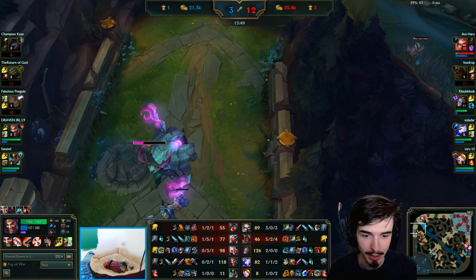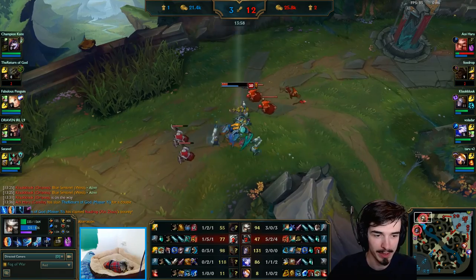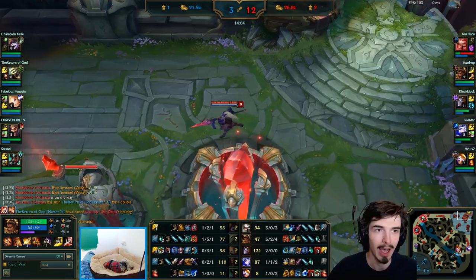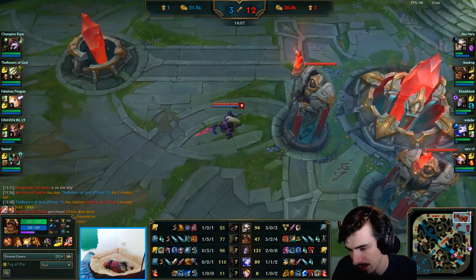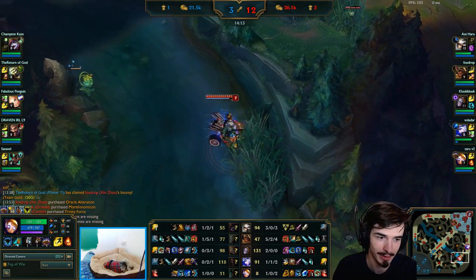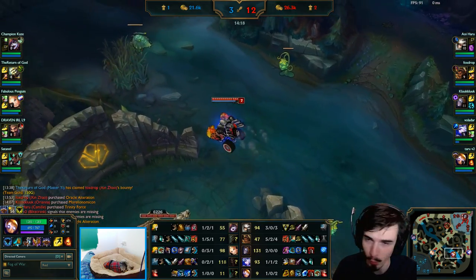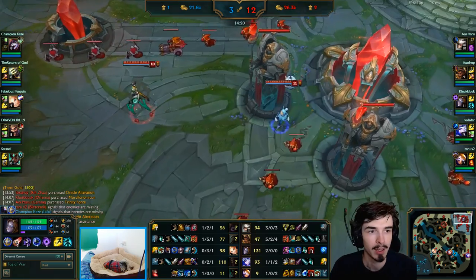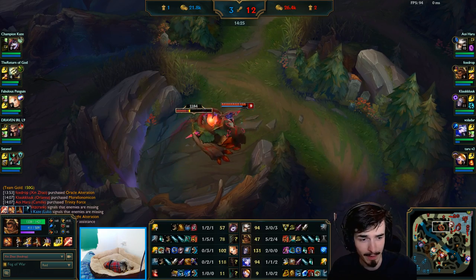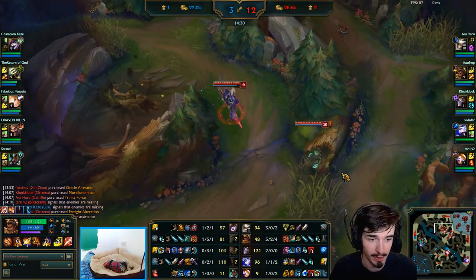It's all about invading topside and getting aggression. A lot of this comes down to discipline - just doing it and not putting your foot off the pedal. Just keep blasting them. Another successful play in the top side using the Rift Herald to get that first blood tower - which was good because we also lost our bot tower shortly after. So it's nice we got the first blood tower. Don't forget to farm when there's a bit of downtime.